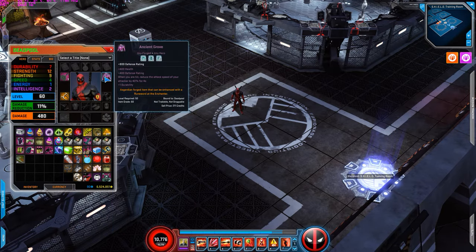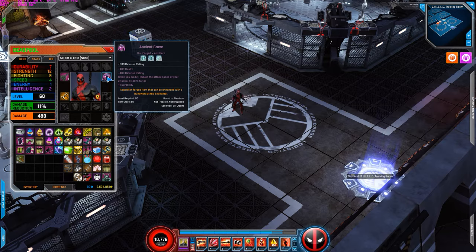I use the forged 800 defense. The blessing I use is for 400 health, 400 defense rating, and plus 1 durability. Deadpool is a bit weak so I definitely want to increase his defense — hence why I use the defense forged and the blessing that gives extra defense and durability.